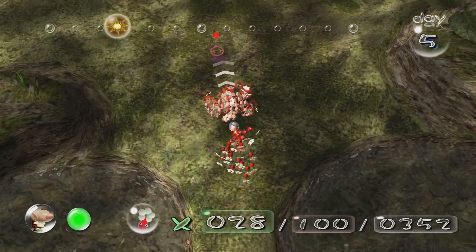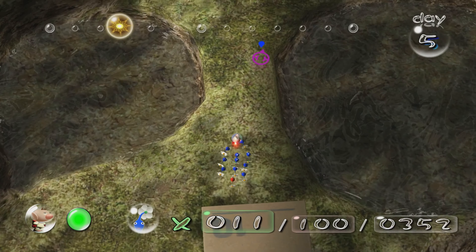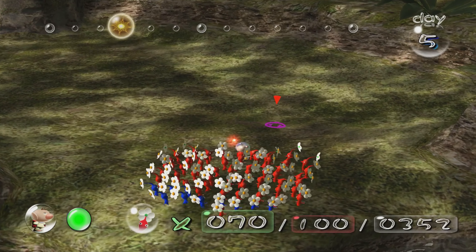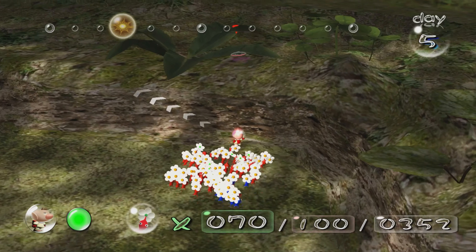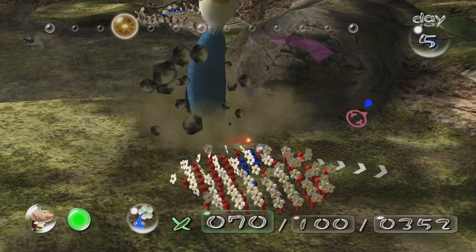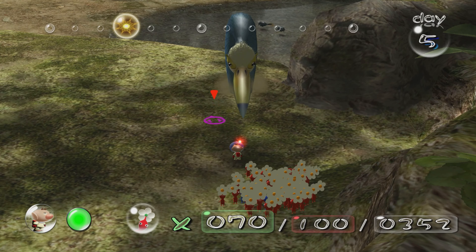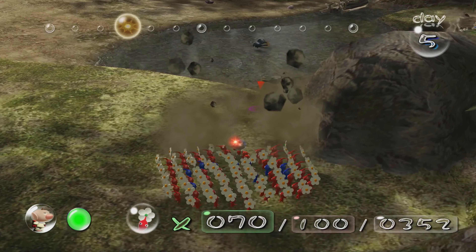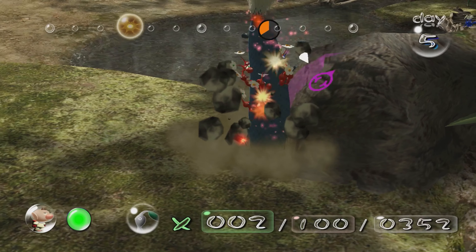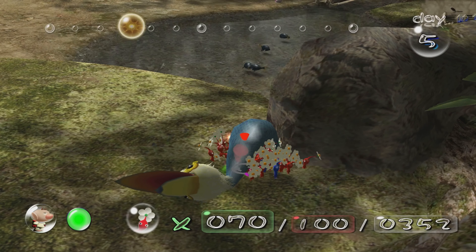Everybody's safe, perfect. Now just the blue ones — if they fall off the side, not a big deal because they can swim. This part can be very dangerous. There is a fierce opponent here: the burrowing snagret. There are three of them but you only need to kill the one at the very back, which holds a ship part. They'll come out and try to pick at your pikmin; just move them away with the swarm command. Every once in a while they get stuck trying to leave the ground — that's your cue to swarm on them as much as you can. I was able to one-cycle him.